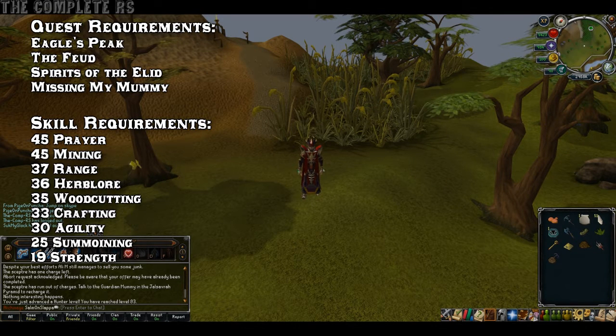Skill requirements: you'll be needing 45 Prayer, 45 Mining, 37 Range, 36 Herblore, 35 Woodcut, 33 Crafting, 30 Agility, 25 Summoning, and 19 Strength.